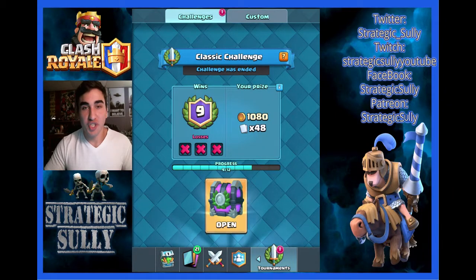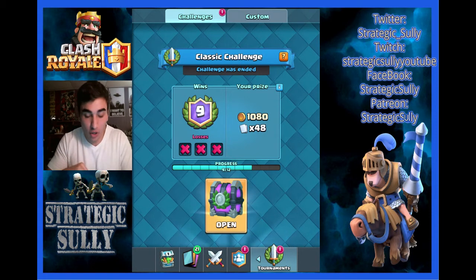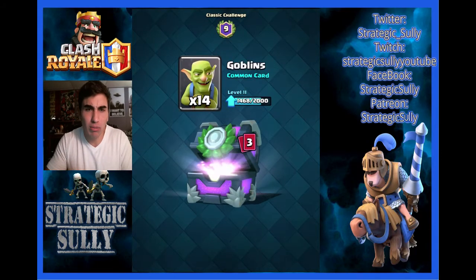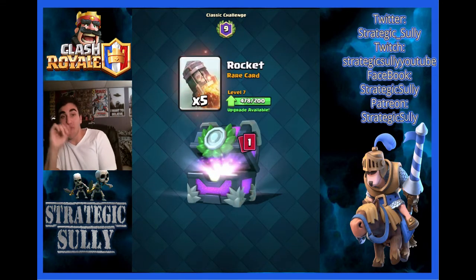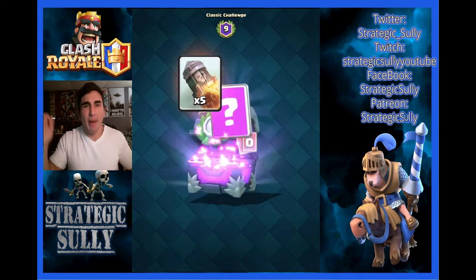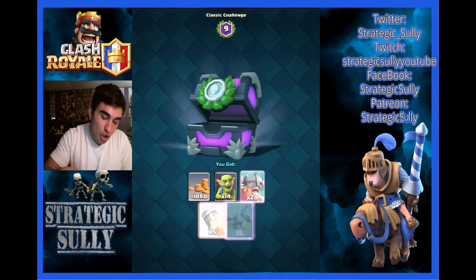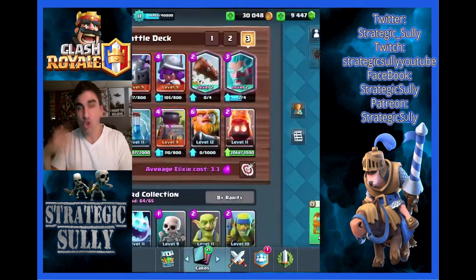Let's open up this chest right now — nine and three. I'm going to go 12 with it, I want to, I need to. Four rares is what we're guaranteed, 1,000 gold — for 10 gems that's not bad. 48 cards, maybe pop a Legendary, that would be pretty huge. Got that 1,000 gold, 14 Goblins, 28 Barbarians, five Rockets — this is either going to be an Epic or a Legendary. We need the Graveyard, come on baby. Not my favorite defense, but we're going to start up a Grand Challenge right now. I'm going to try to get 12. I love this deck — let me show it to you guys one more time.